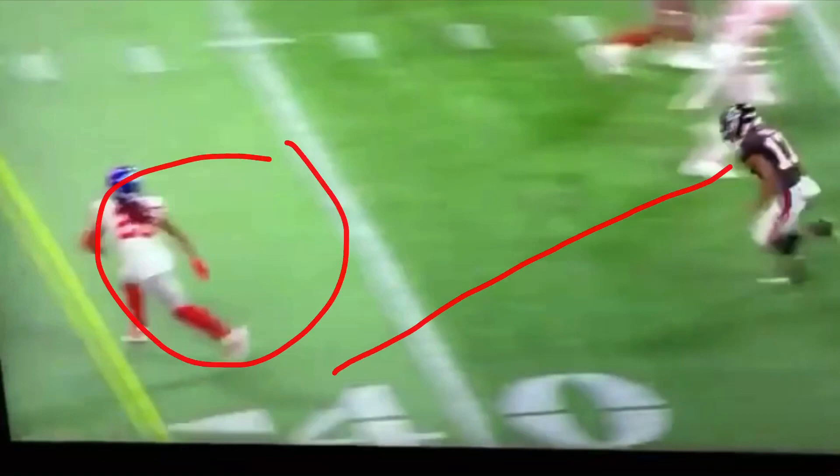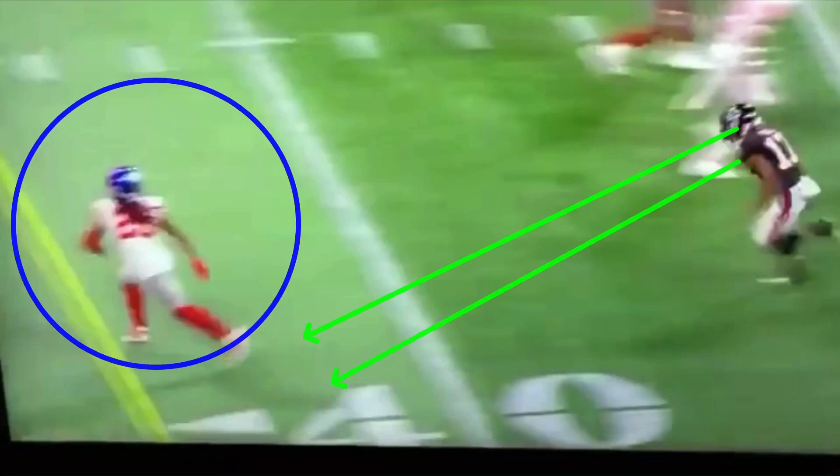What we're going to be talking about here is how we want to get in this DB's blind spot. Where I'm circling right now, that's the blind spot — that's the area we want to attack. When we get to that blind spot, it's exactly how it sounds: you can't see us, he's blind to where we're at and he's going to have to go off of feel. When he's in zone coverage, he's going to be facing the quarterback, eyes are going to be on the quarterback, and he's going to be bailing out.